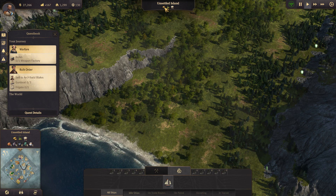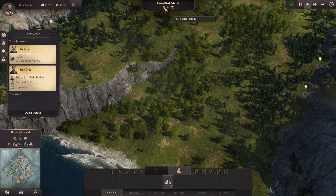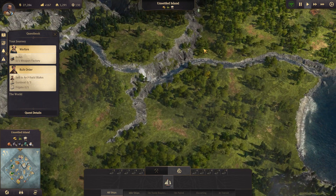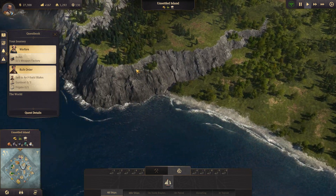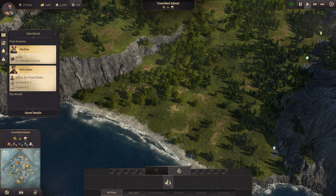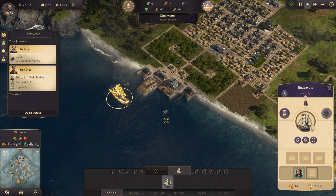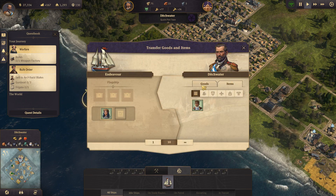This could be a good island to settle because we need potatoes to provide schnapps to the people going to live here. Otherwise we would have to bring schnapps from this island to that island, which doesn't work very well - we need local production of the things that that population will need.